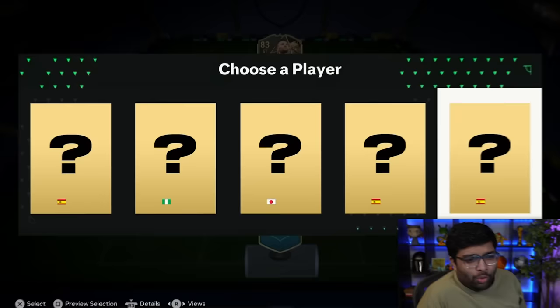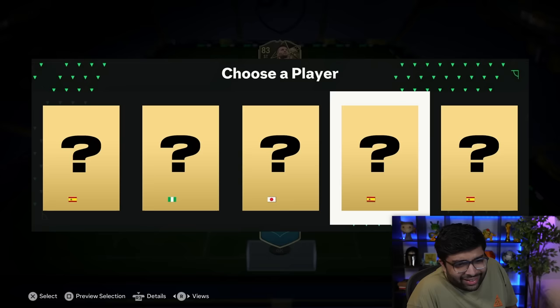Next up, we're picking our left midfielder, and it's so tough to figure out if these are any good players. We've got three Spanish flags - they could literally be anyone. I don't think there's any good left midfielder that's Spanish. We're not going Japanese, Nigerian - we're just going to have to ride our luck. These were all stinky picks. Getting an 87-rated squad is not going to be easy. I think we got really lucky with Pele.